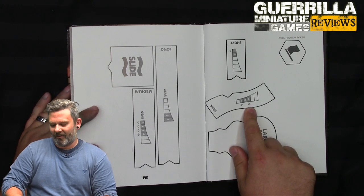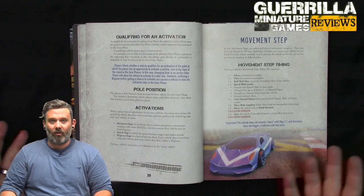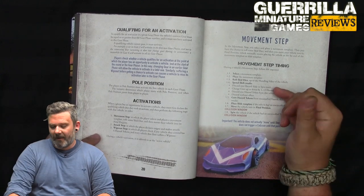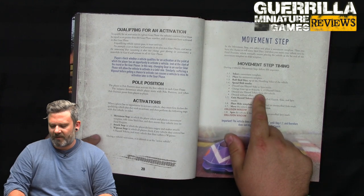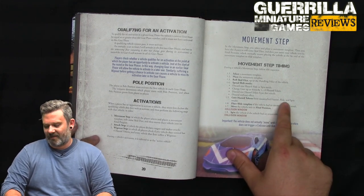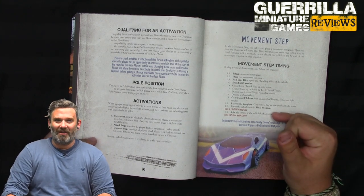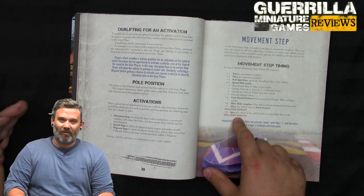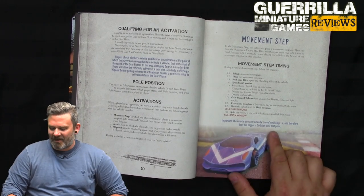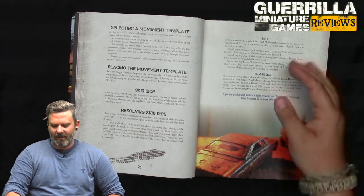Sometimes you automatically gain a hazard — like if you're veering in gear four. Going through the movement steps: select a movement template, place it, roll any skid dice you want up to your handling value, then spend results to discard hazards or spins, change gear by one, or discard tokens. Gain hazard tokens equal to uncancelled hazard, slide, and spin results, then place a slide template if required, and move the vehicle to its final position. Then there's a collision window — if you touched terrain or another car, you smash into it. Any uncancelled spin results let you spin up to 90 degrees, which can trigger another collision. The vehicle doesn't actually move until that final step.